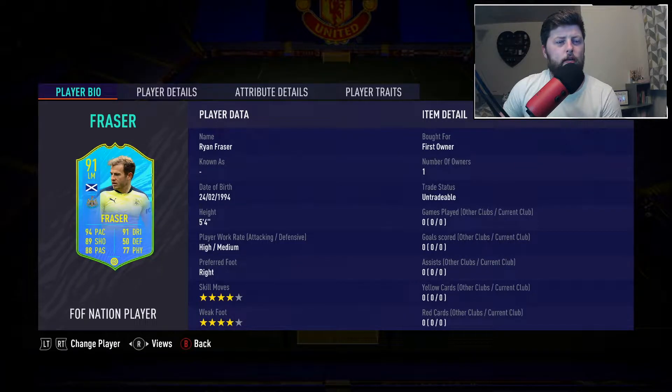What is going on guys, today we are looking at the second Nation Player for the Scottish trio. We obviously got Fraser, McGregor and Tyranny in a set of three, very much like the Sweden SBC we got last week. Very, very big fan of this.